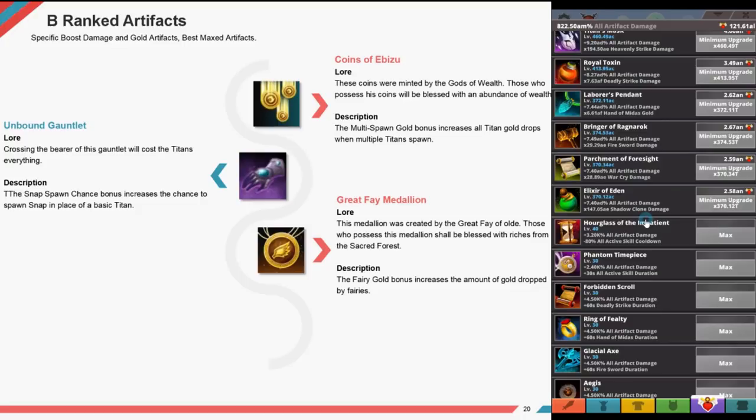Just a couple of tips: Books of Shadows is guaranteed by your 30th owned artifact. Salvaging artifacts does not count towards the 30th owned artifact count. Salvaged artifacts are sent to the graveyard — you can access the graveyard via the artifacts tab and choose to buy back any salvaged artifacts at the same price as new artifacts. The salvage cost goes up based on the number of artifacts you've discovered, not the number you own.